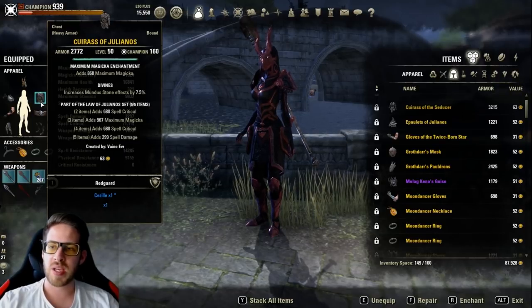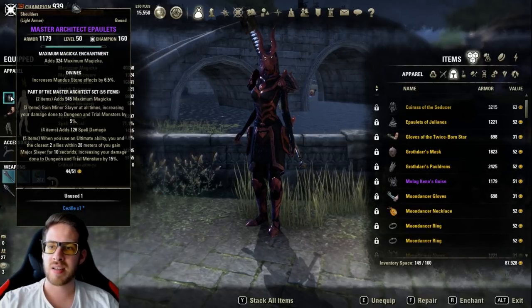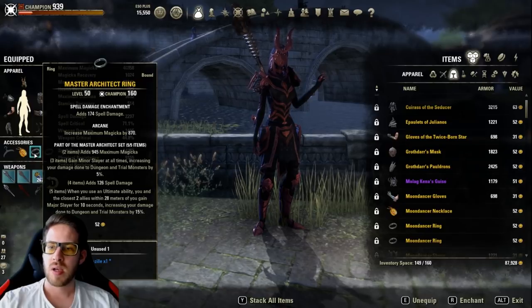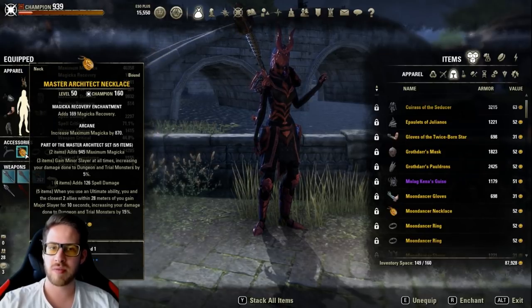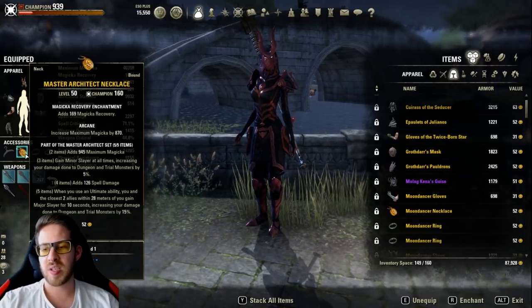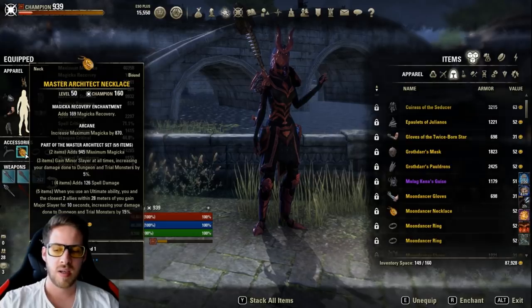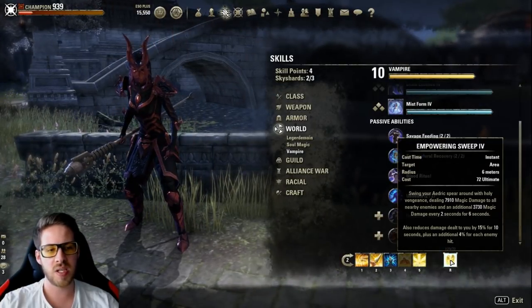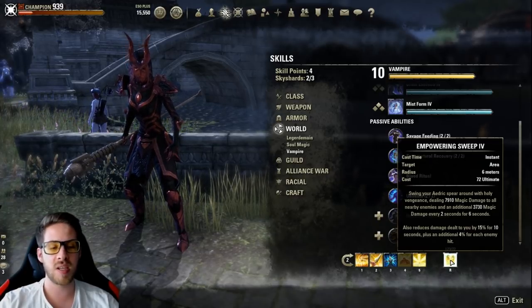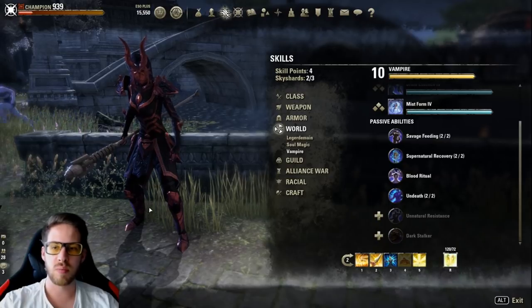I have five Julianos — one heavy piece and everything else is light armor, so one heavy and six light. The next set is Master Architect, so five Julianos, five Architect, and the Maelstrom weapons. I run two spell damage glyphs and one magicka recovery glyph. Master Architect is pretty strong: when you activate the ultimate you gain 15% more damage for yourself and two allies, which works great on Magicka Templar using Empowering Sweep.